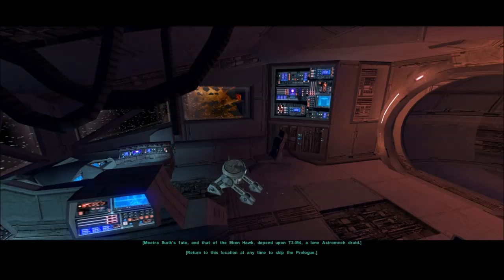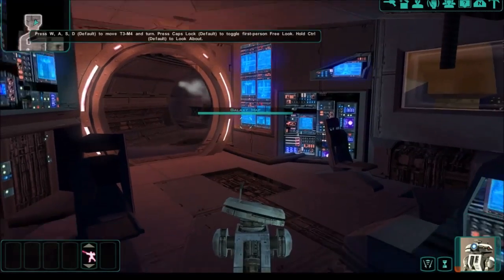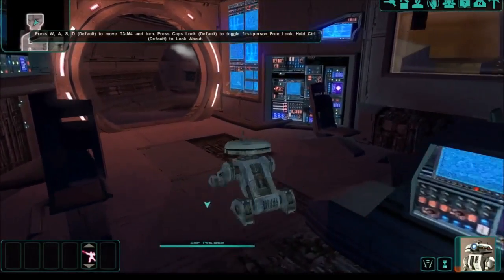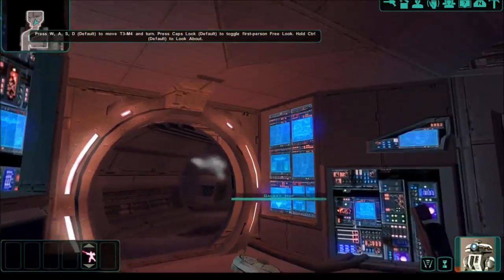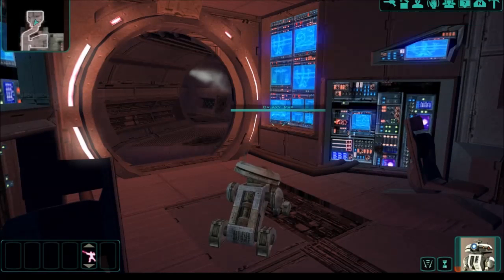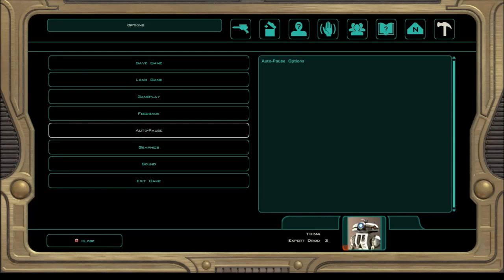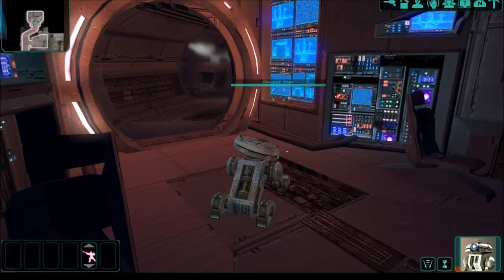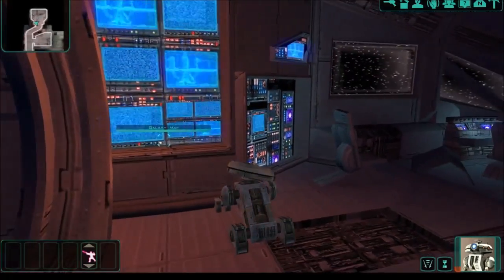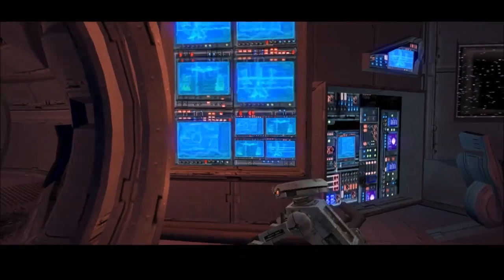Return to this location at any time to skip the prologue. We may as well play through it. Press W-A-S-D to move T3-M4. It looks like we're inverted on the camera, so I'll fix that quickly in the options — Gameplay, reverse mouse Y-axis. Okay, we're good. There's a blueprint of the Ebon Hawk where the minimap should be.